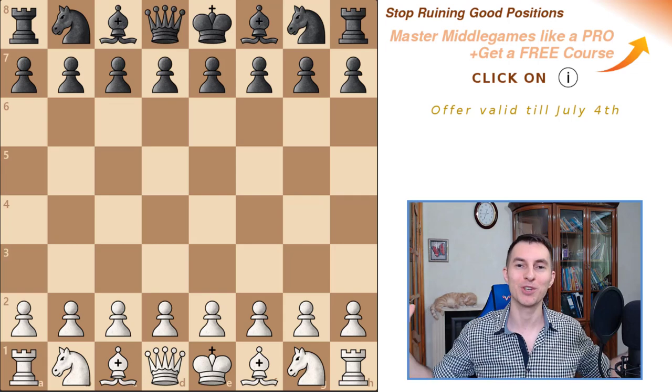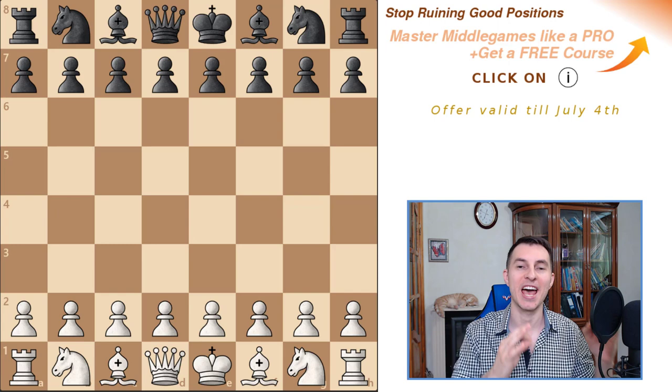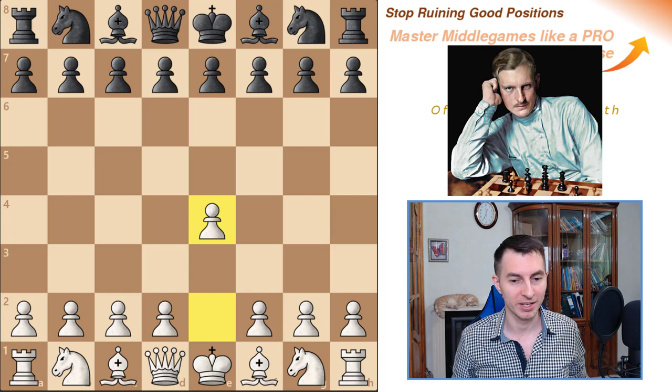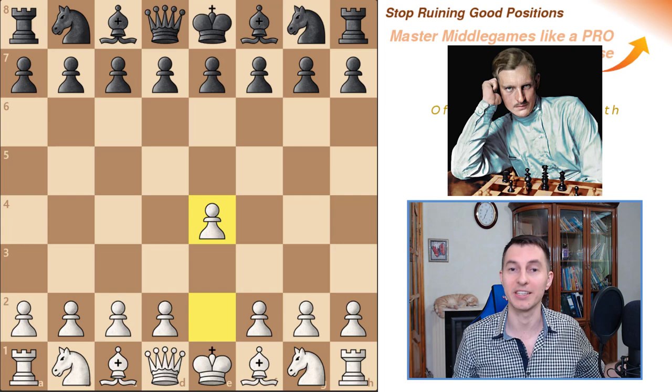What's up chess friends? Today you're about to see an iconic example of a perfect attack in chess. Grandmaster Igor Smirnov, and let's go ahead and get started. The game was played almost 100 years ago by Alekhine playing white against an unknown opponent — and yes, I do know the correct pronunciation of his name is different, but let's stick to the more common way.